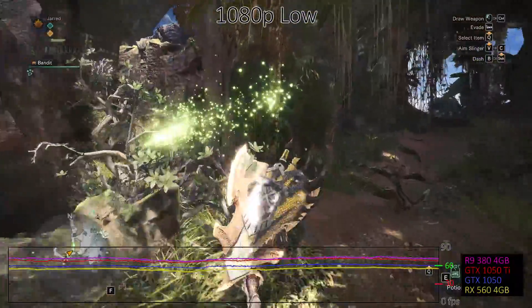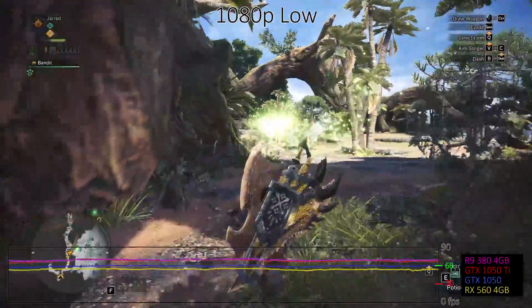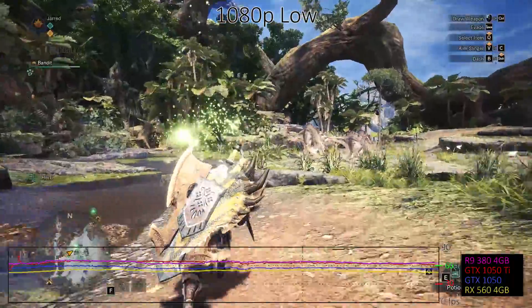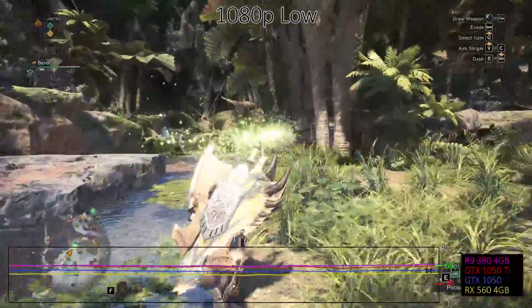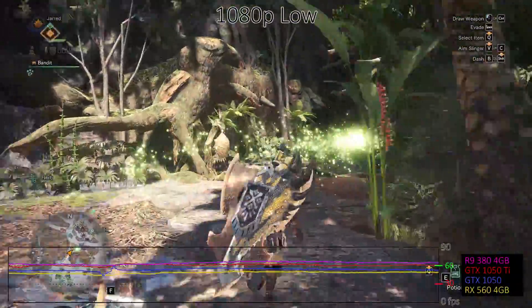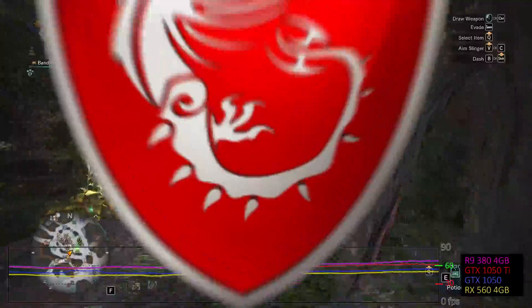Starting at the low preset, which is basically minimum quality on every setting that matters, most modern graphics cards and many previous generation GPUs manage to break 60fps. That's good to see, but again, this is as easy as it gets to run Monster Hunter World. The game still looks good, but the environment and AI calculations require a lot of work, and budget graphics cards like the GTX 1050 and RX 560 come up short. You can boost performance by up to 50% if you set resolution scaling to low, but you're basically just lowering the resolution.